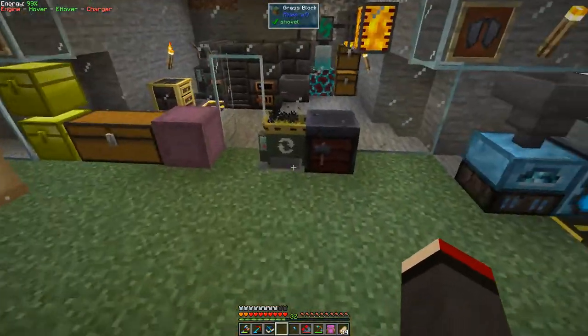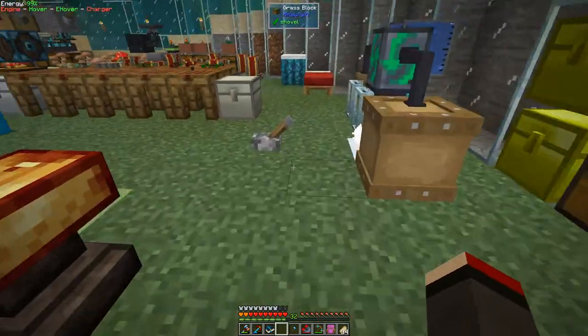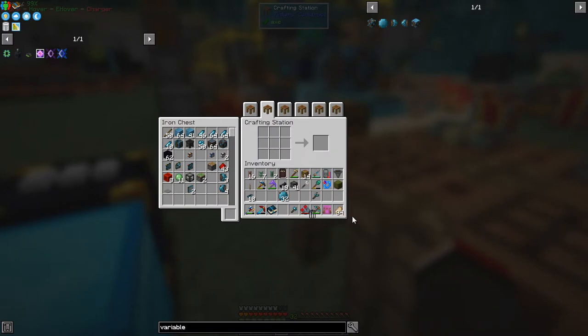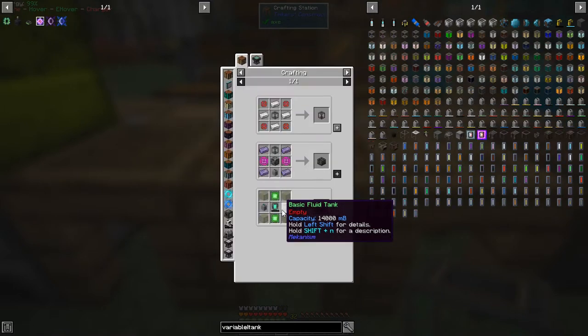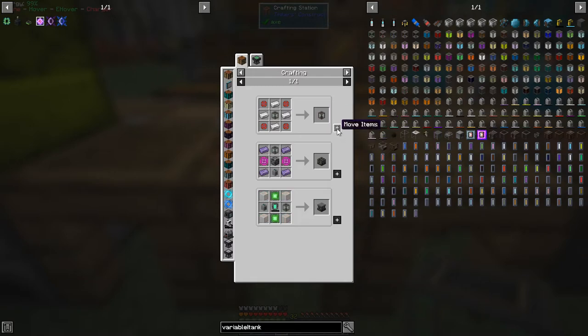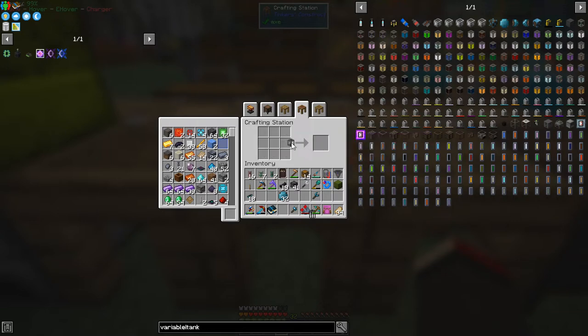I'll use a different tank - let me look at what I've already got prepared. I haven't got one prepared, so I'll make a basic Mekanism tank. Let's look at the uses - we can make an advanced tank which holds more. I'd actually like to make the elite tank, which uses reinforced alloy - basically diamonds plus infused alloy. We'll make reinforced alloy - it's actually not difficult. I've obviously got some in stock, so now we've got this tank that holds 56 buckets.